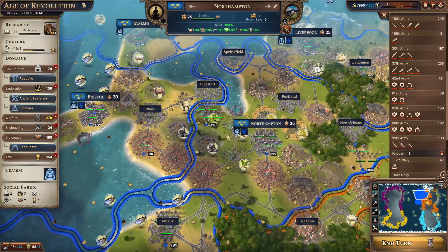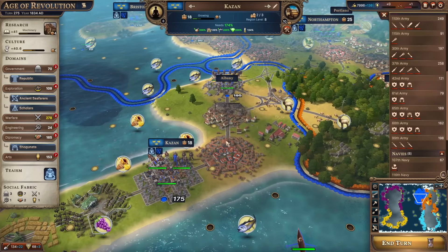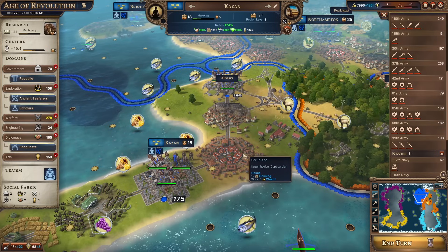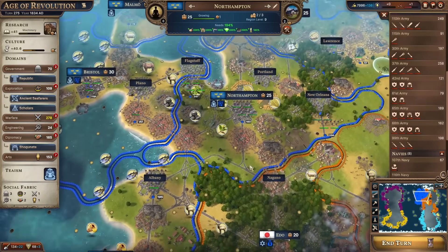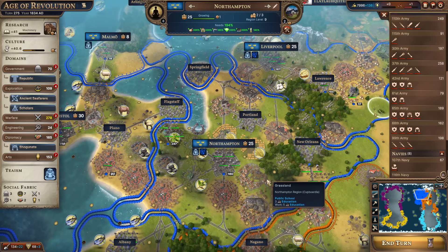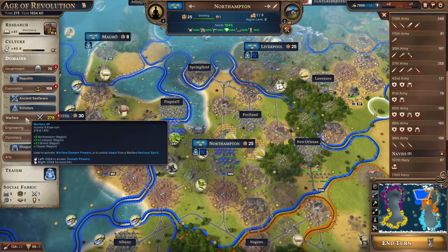There was some fighting, and we even did a little bit of bribery. There were some quite tough revolutionaries stood right next to Kazan, and we bribed them to go away, and they did, which was wonderful. So we got rid of the revolutionaries, which was quite good. However, it did highlight to us the point that maybe our military are a little bit behind the times now. The revolutionaries turned up with proper rifley-type things, and we were trying to fight them off with samurai and people with spears. So maybe it might be worth looking at spending some of that 278 warfare XP on doing some upgrades.